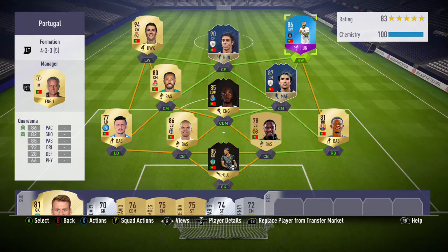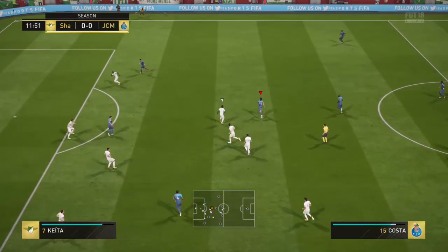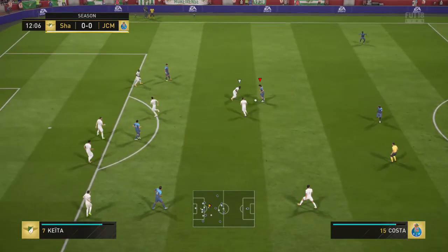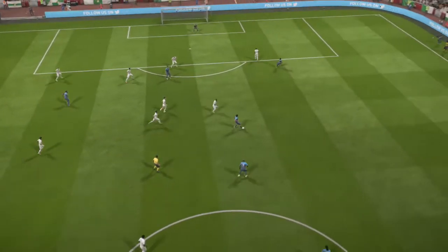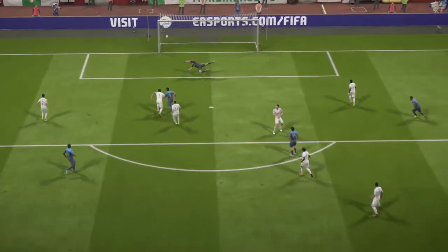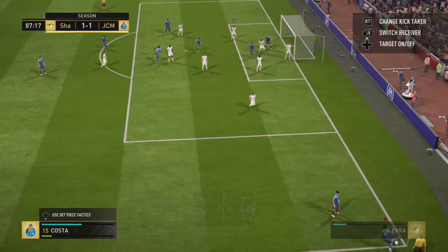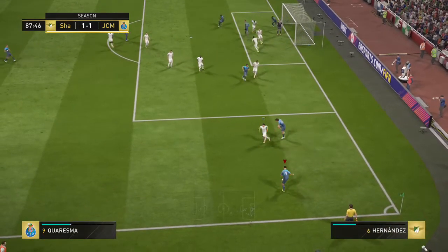Overall the team looks really nice — you've got two icons, two informs, and of course the SBC card. If you're wondering how much SBC Quaresma is, he usually goes for around 150,000 coins — that's how much he cost me. He might even be cheaper now because of the squad battle rewards and FUT Champions rewards, since I did him right at the start of the game, so I'm pretty sure he would have dropped in price since then.